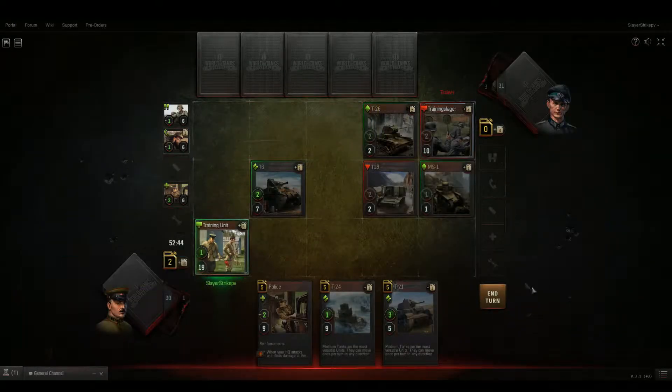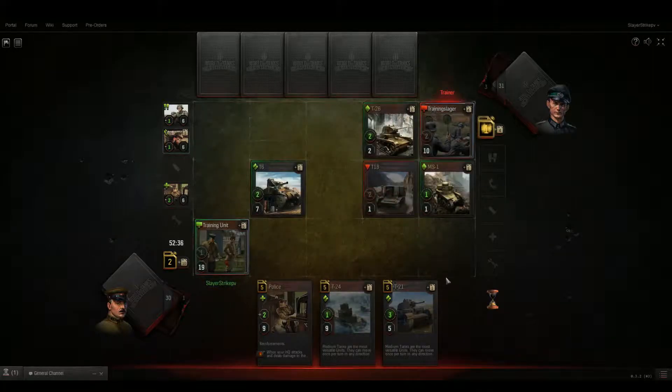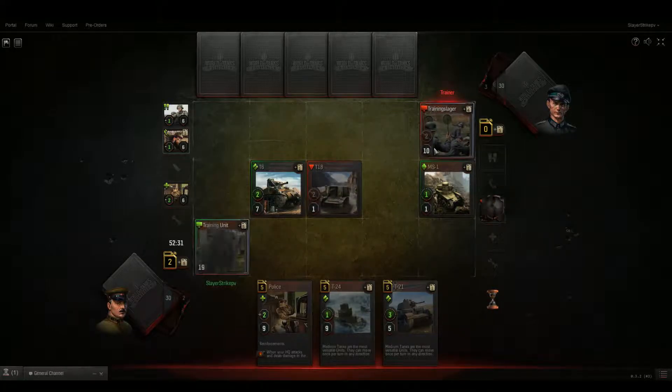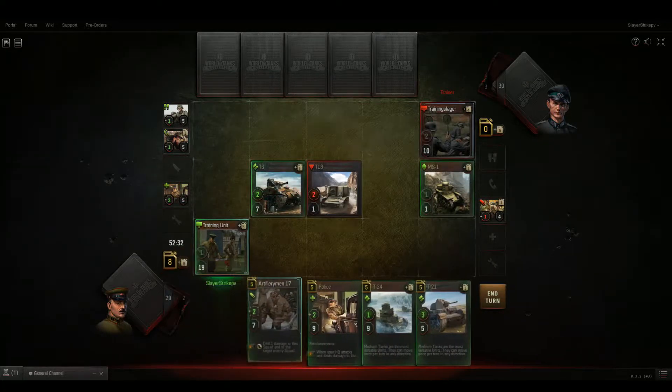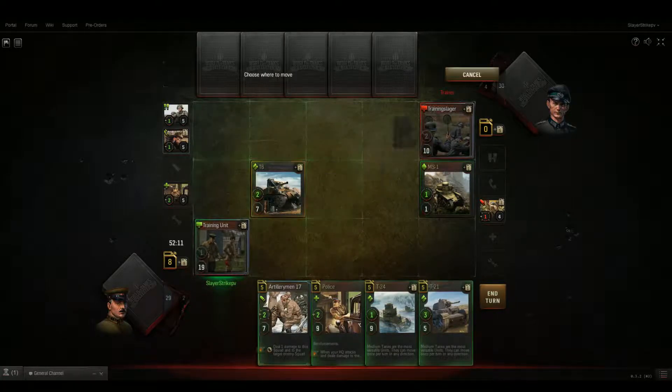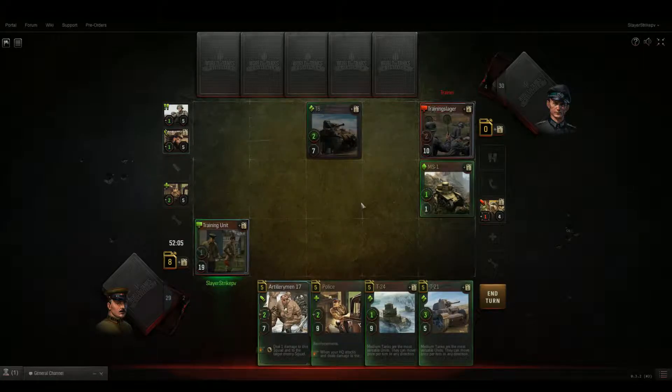When HQ does damage, it deals extra damage to enemy squads. Against the German headquarters, if I have a bunch of defense stacked up, I like to just worry about keeping board advantage — board control. The best way to do that is to just keep destroying enemy units. My medium tank moved diagonally — that is a specialty of the medium tank. Light tanks can move two spaces vertically or horizontally, or one space diagonally. A medium tank can move one space in any direction. A heavy tank can only move one space vertically or horizontally. A tank destroyer and an SPG are the same.